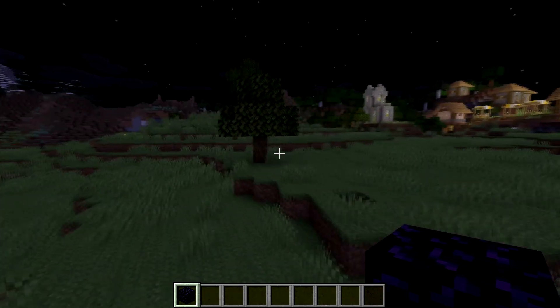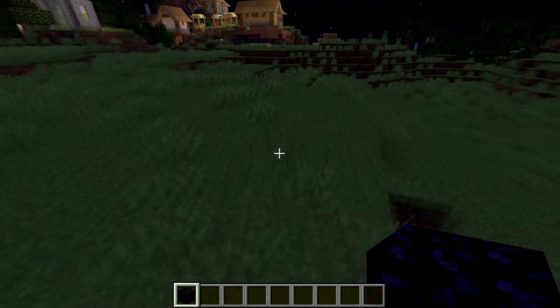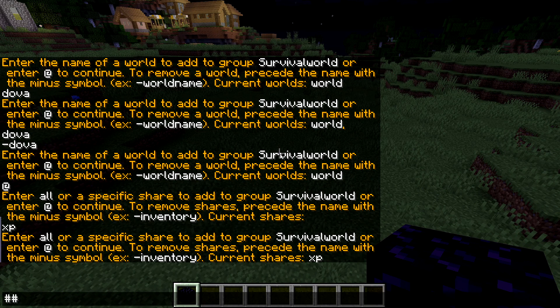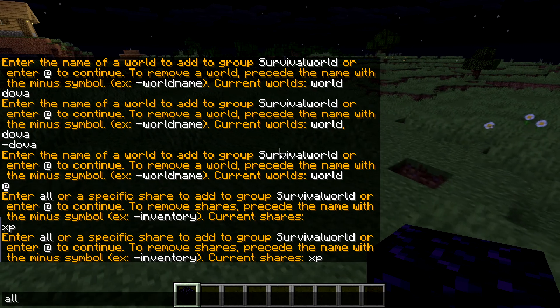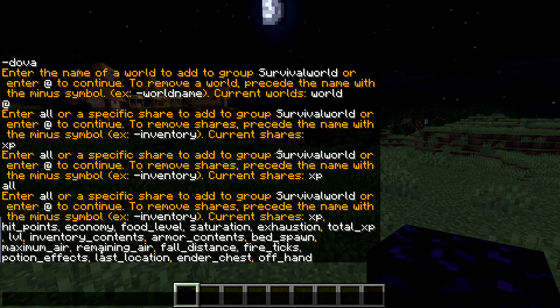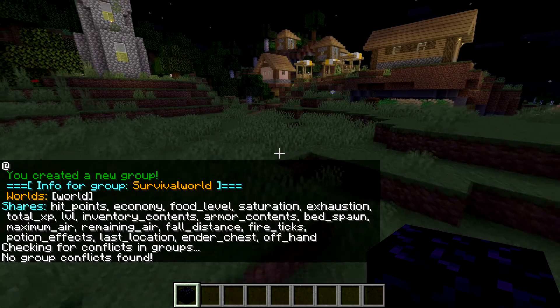Now it's going to ask what exactly you want to share with this group. I'll leave a link in the description for more specification. Let's say between this world and the creative world you need the XP to be shared, so you type in 'XP'. If you want to cancel, type two hashtags. If you want everything to be shared between this world, the nether, and the end, type 'all'. As you can see the current shares list has everything shared. If you want to remove XP, type negative XP, and XP is successfully removed. Once you're done, just type add.